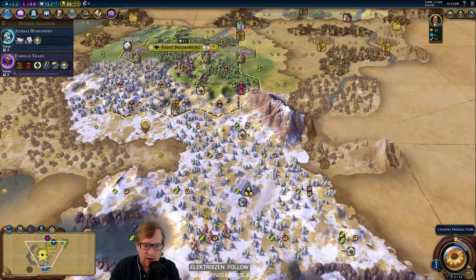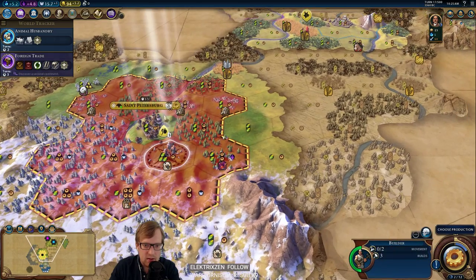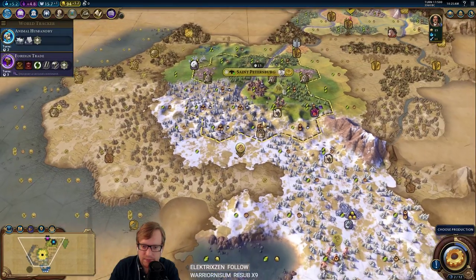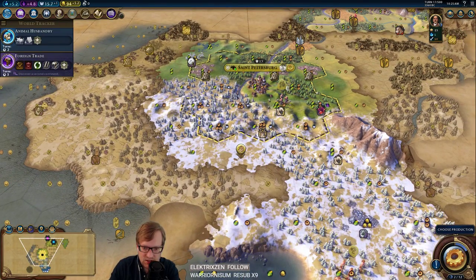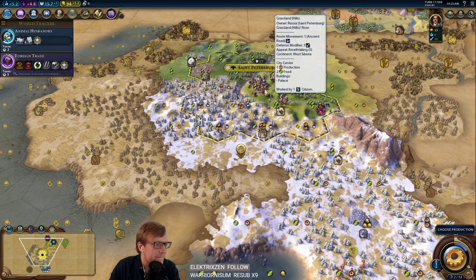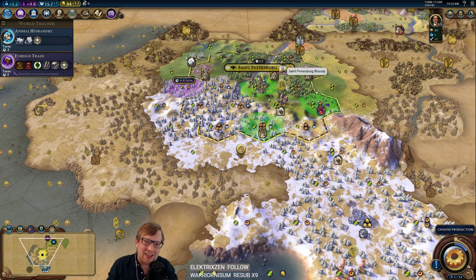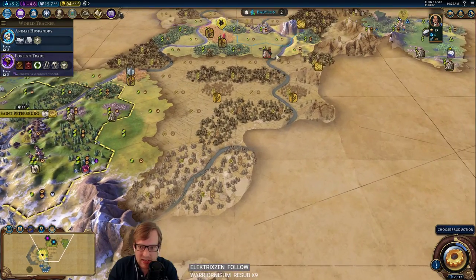Definitely need to get the boost here. I guess this is the new continent — oh, here's the split. I see it now. This is obviously a very good Lavra too, but we want to keep that. So I guess we're buying this — only three turns until our Lavra. They only suicide when the camp is gone, so we saved that.